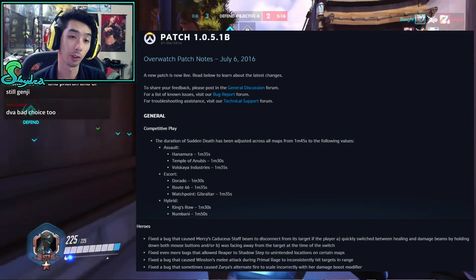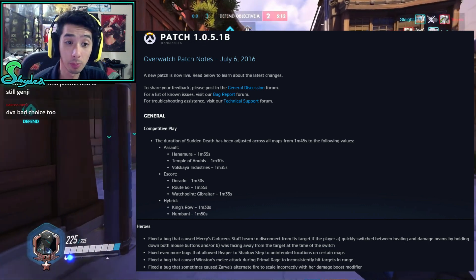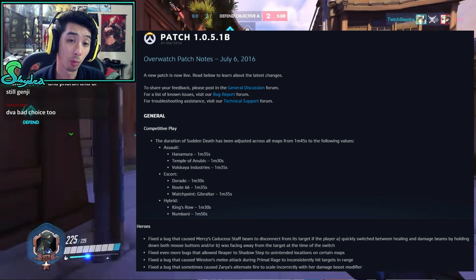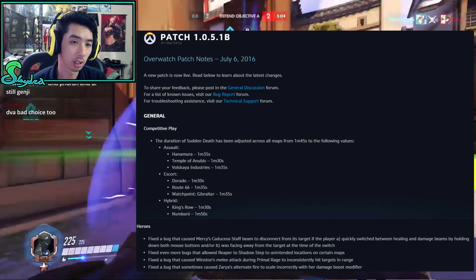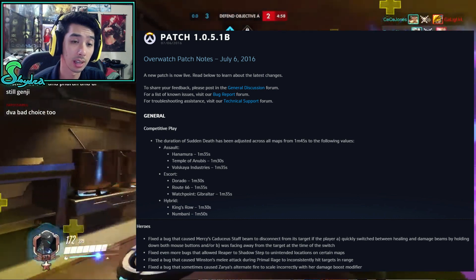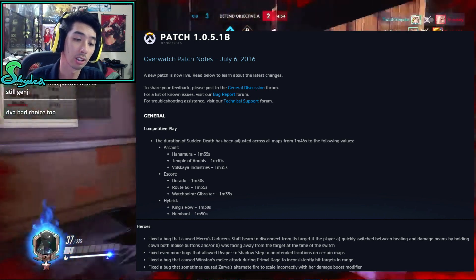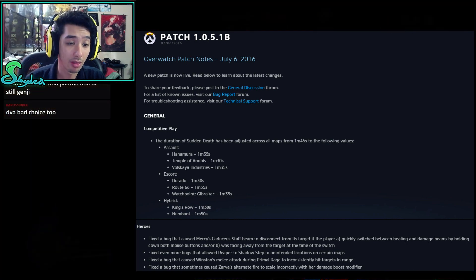This new patch changed some of the sudden death timers for competitive play — if you're playing quick match don't worry about it. The duration of sudden death has been adjusted across all maps from 1 minute 45 seconds to new values. On Numbani, a hybrid map, it actually increased slightly to 1 minute 50 seconds.